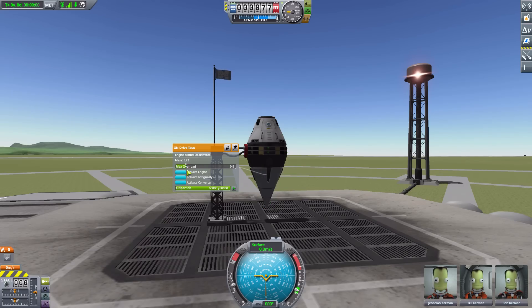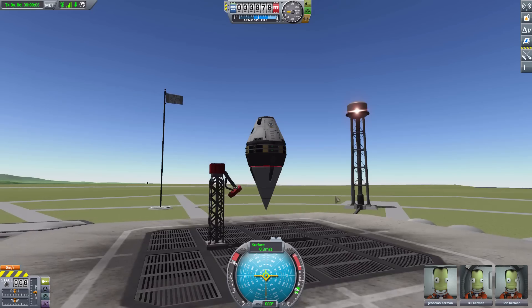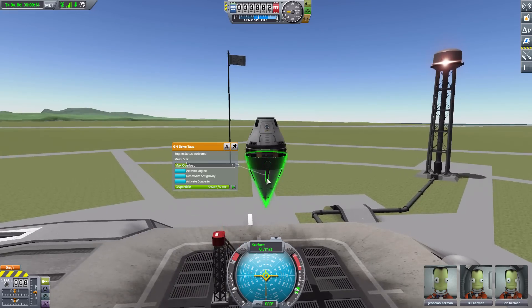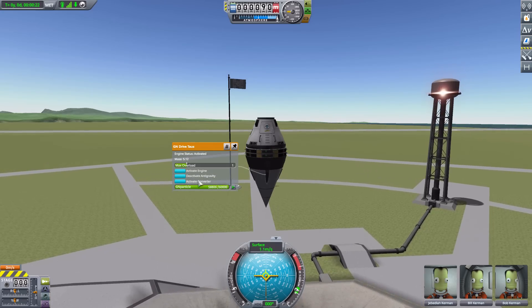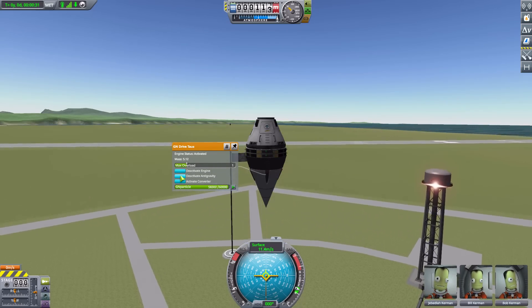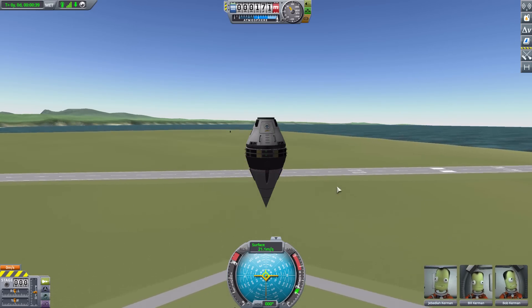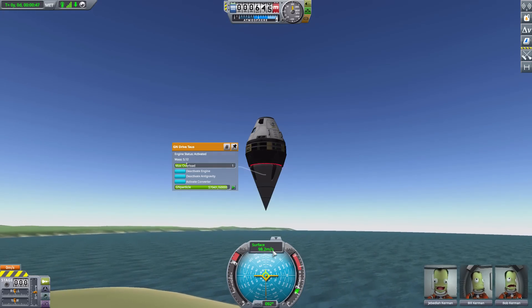Let's bring max overload back down to one and activate the anti-gravity option. If we turn it on and undo the clamp, we're hovering. With anti-gravity we can sort of raise ourselves up or slow the ascent with the throttle. The regular GN Drive can hover properly, but this one just very slowly goes up. If we activate the engine, we start going up much more quickly. We do need to keep anti-gravity on — with it and the engine active, we're accelerating at a pretty steady clip, already up to 100 meters per second.